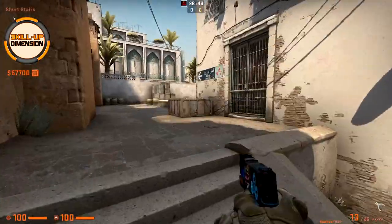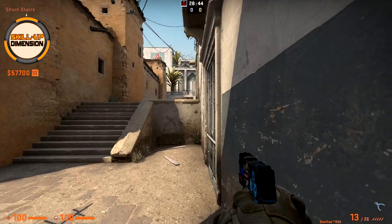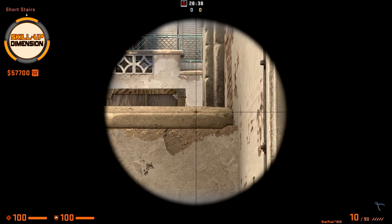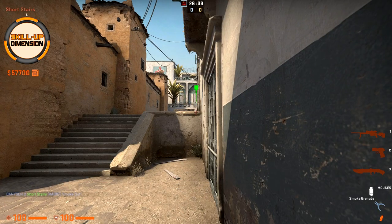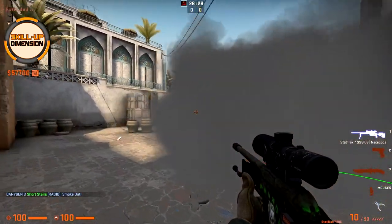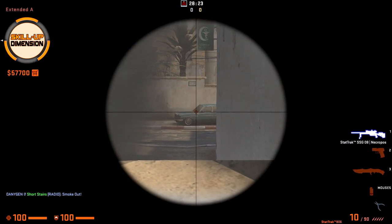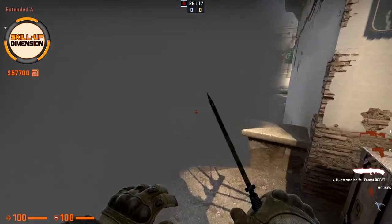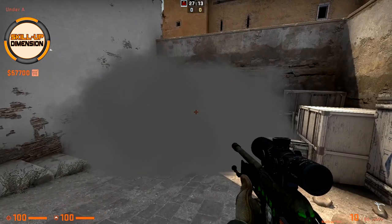For a one-way smoke on A short, come towards this box to the corner. As you can see this curb — aim towards the middle of the gap between the boxes and the middle of the curb, like here, and just throw. Short is smoked, so you can play around it and go towards the A side, or use the gap between the wall to watch towards the car player, ramp player, or just jump towards CT.